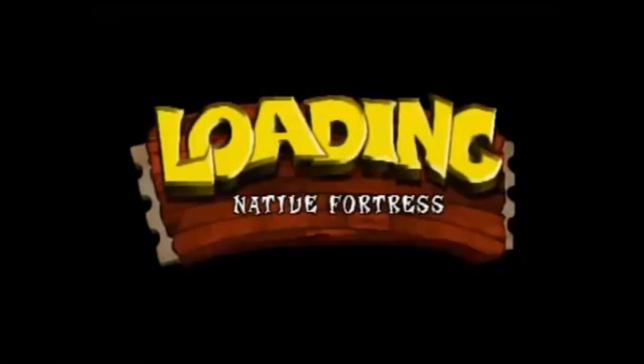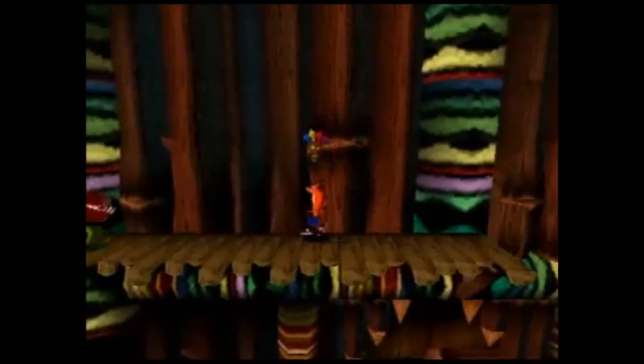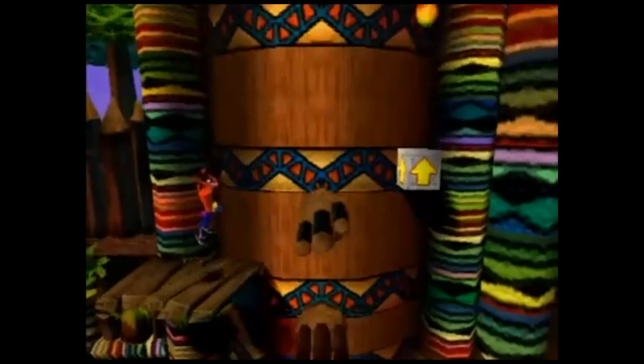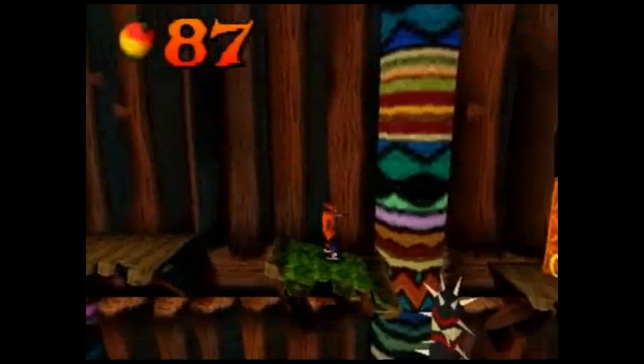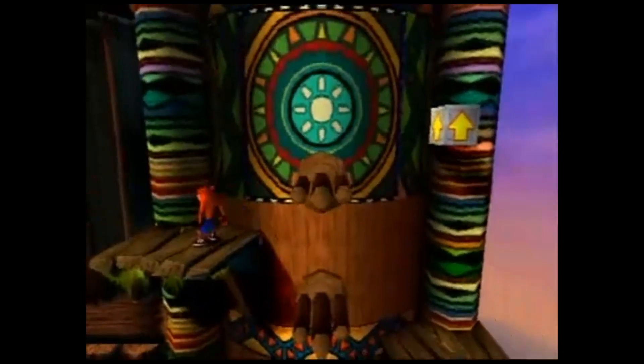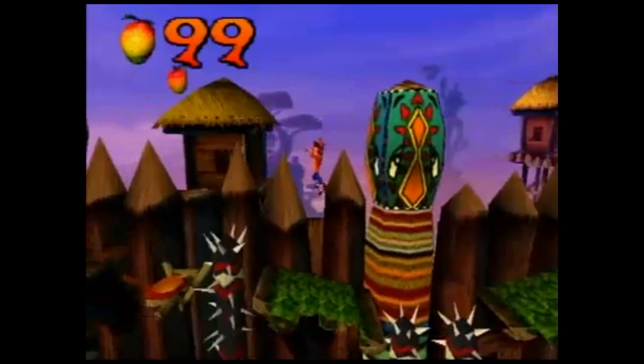Number five: Native Fortress. Probably not considered a hard level at any rate, but since it's a harder version of an earlier level, and you have more floors and obstacles to kill and hop over — with so many enemies, death spikes, fire pits, and plenty more towers to climb — you'll need to have patience with this one. Everything you learned about the game so far will really add to your advantage here.